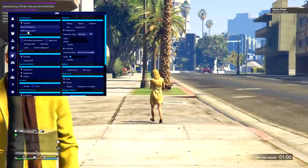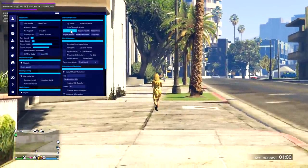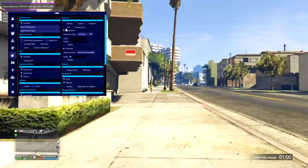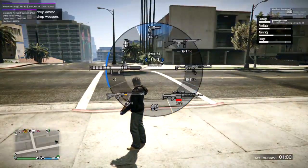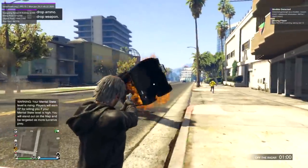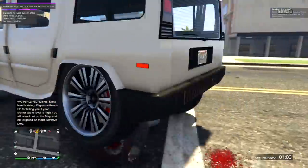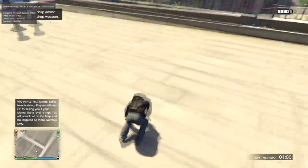There are some gun options here — give all weapons, refill ammunition, and unlimited ammo somewhere in there. There's also fire gravity gun. I always like checking out the weapon options. Rapid fire is already on, and as you can see rapid fire is working as well as the gravity gun.